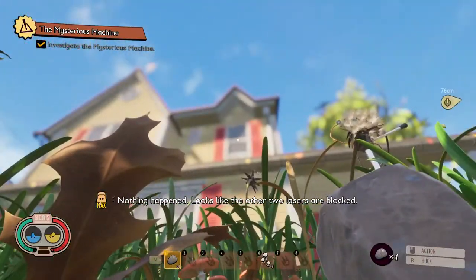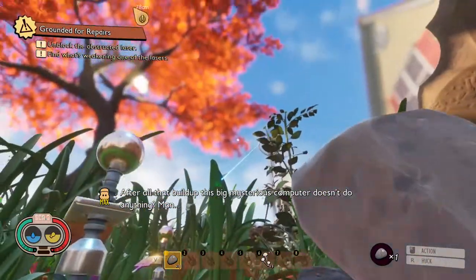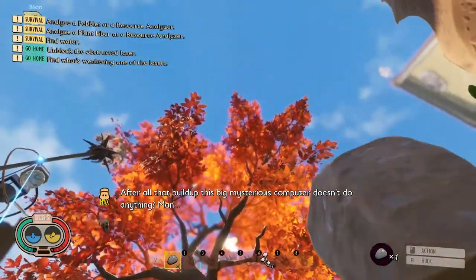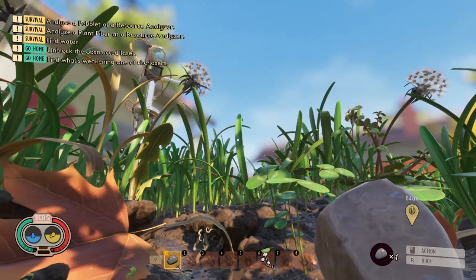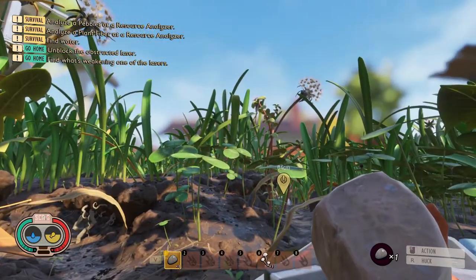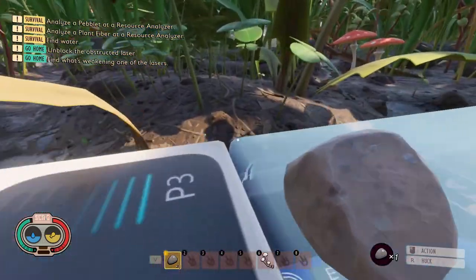I really do like the depth of field they've added in this. Because you are so small, it's focused in the world that you are, but sometimes you get out of the way where you've got nothing in your view and it sort of focuses off in the distance. So what do we have to do next? We have to analyze the peblet, the fiber, and water.